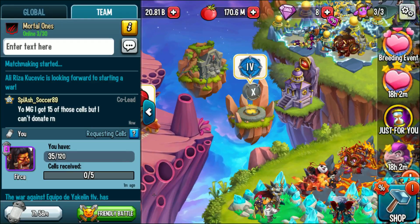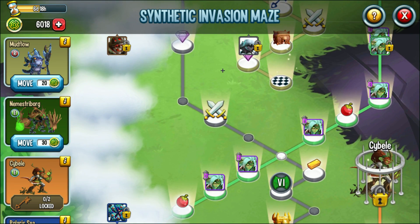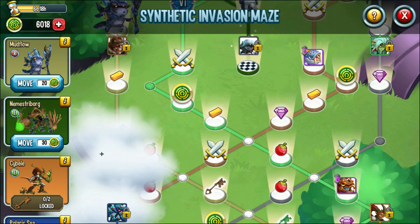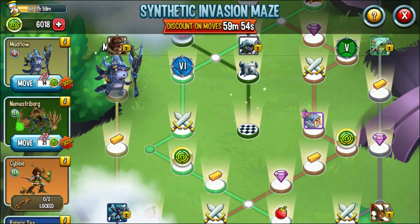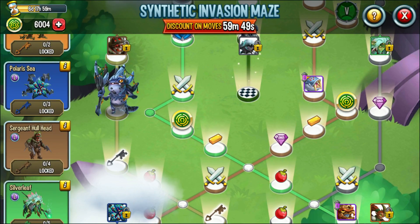In about 10 to 15 seconds the maze 30% discount should go live. We just have to wait — maybe it'll just show up or maybe I need to restart my game, because I've never actually done this. They said 12 p.m., and for my time zone it is 12 p.m. There it is — a one-hour 30% discount! Let's quickly start moving Mudflow.